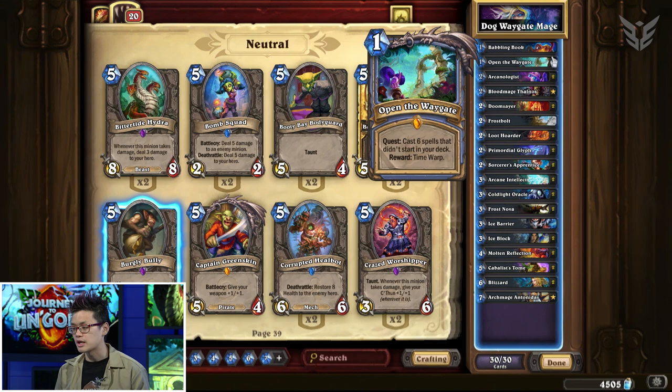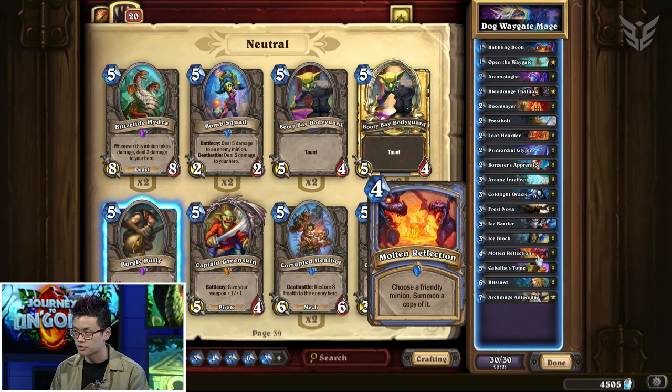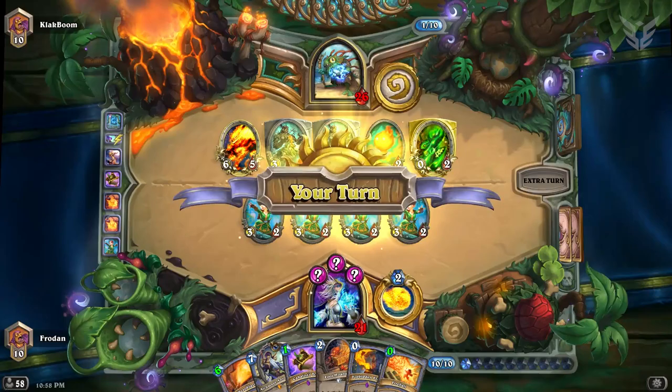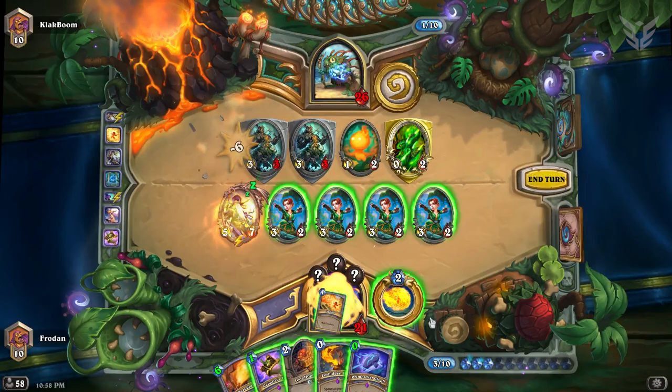So what you end up doing is dropping Open the Waygate on one turn with Sorcerer's Apprentice and chaining it. You usually play one Sorcerer's Apprentice, then the second, Molten Reflections for two mana, then the other for one mana. Then you can play Open the Waygate for two mana and something really cheap. The next turn you play Archmage Antonidas, then cast infinite fireballs. People even call it Exodia Mage, harking from the days of Yu-Gi-Oh.